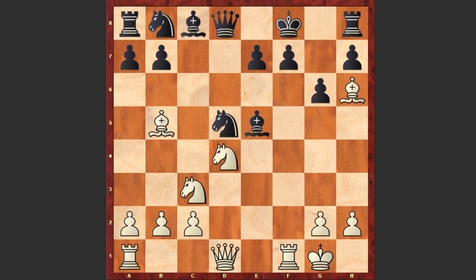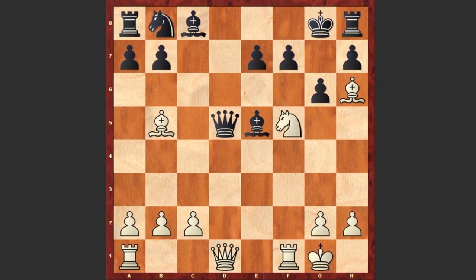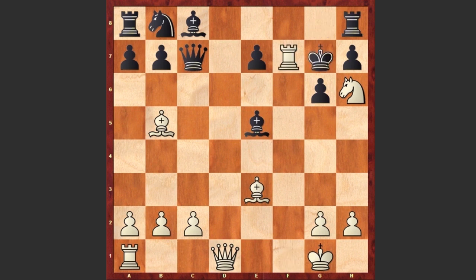Let's go back — after Bh6 check we see Kg8. Here comes Nd5, Qxd5, and a powerful move by Nezhmetdinov: Nf5. White has a very simple threat — Nxe7 checkmate — and also the queen is hanging. For example if Qxd1 then Nxe7 checkmate. After Nf5 we see Qc5 check, Be3 covering the king and attacking the queen while still threatening checkmate in 1, Qc7 covering the d8 square, but here comes Nh6 check and Ermolin resigned. If Kg7 then simply Rxf7 checkmate.